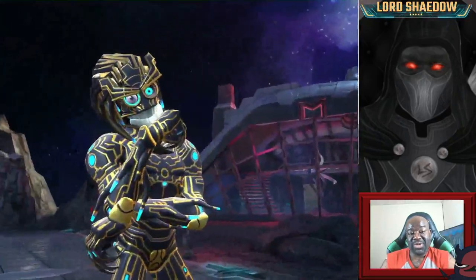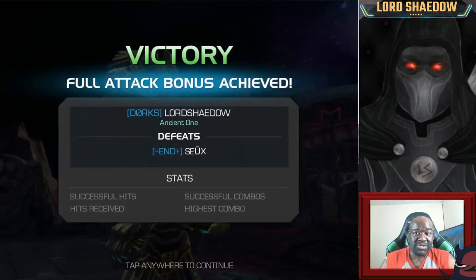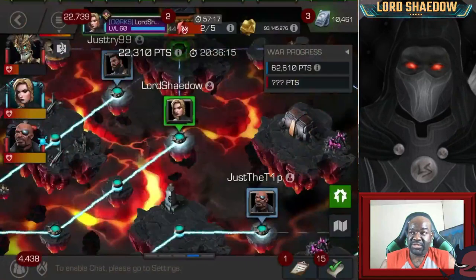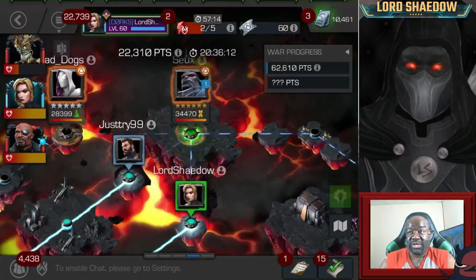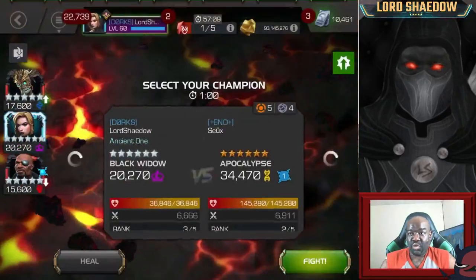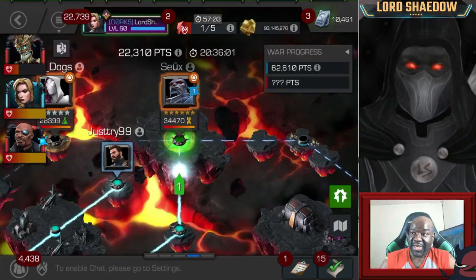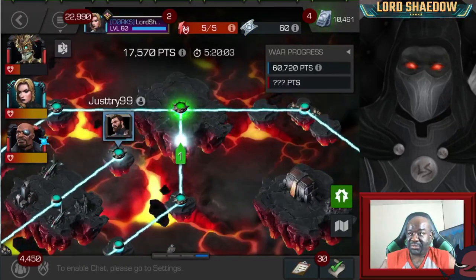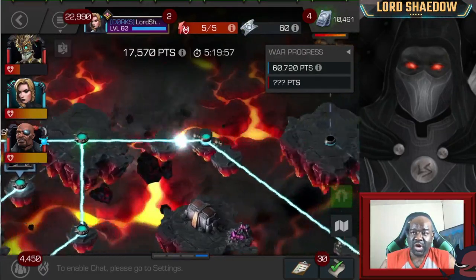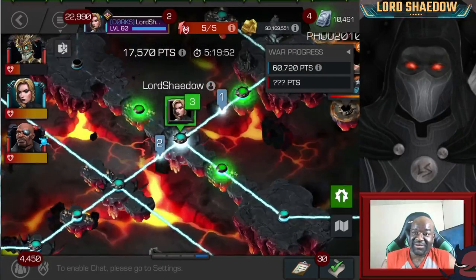We were able to get Mole Man down — a little dicey in the beginning. But now my Warlock, who I was planning to use later, is somewhat out of commission unless I heal him up. The first mini was Apocalypse — I really didn't want to mess with Apocalypse. I would have taken him if Warlock wasn't hurt, but my alliance mate took out that Apocalypse, so we're moving on.